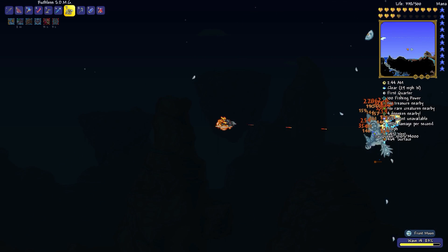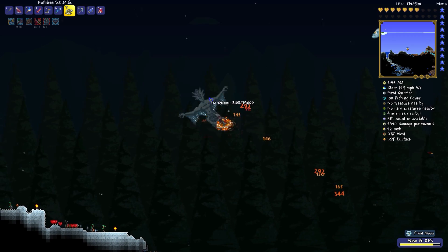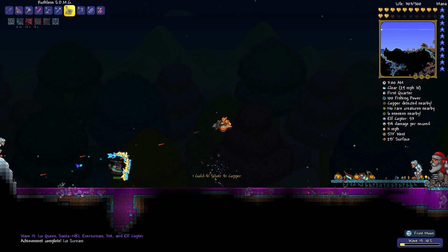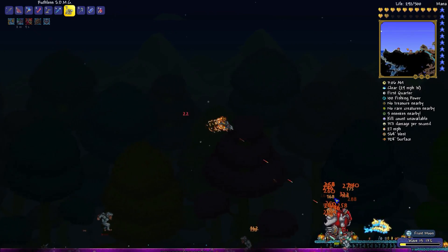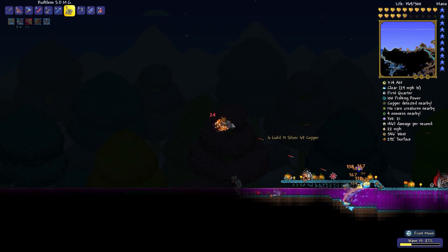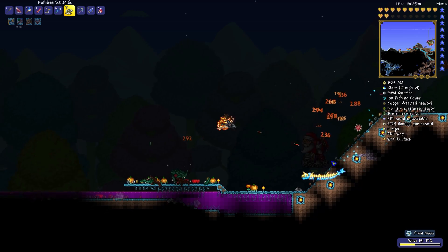Feel free to craft an arena if you think it might help. One thing that helped me was having a nice wide open space and relatively leveled terrain, so it was predictable as to where the enemies would be and nothing got in the way. It's pretty clear this is an extremely silly fight — I'm flying around in space with a dolphin machine gun fighting evil Santa minions, but the Christmas-themed music in the background strangely adds to the tension.